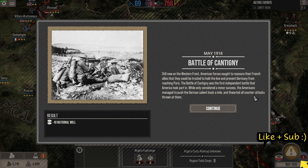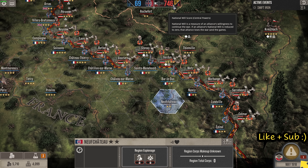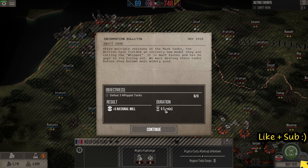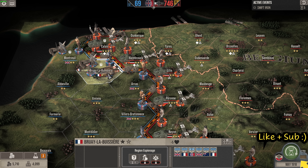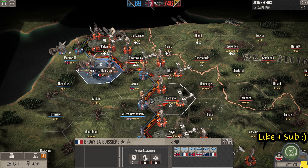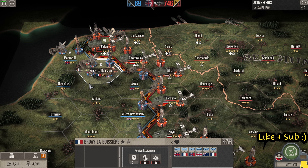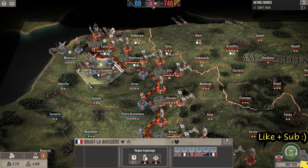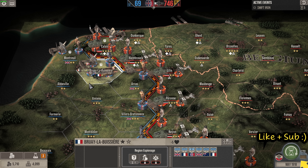They thwarted all counter attacks thrown at them. That's given us a minus 10 because the Americans are supposedly proving their mettle in battle. We've got another event: 'Swift Iron' — destroy three Whippet tanks. We'll see if they've got any around when we attack again. The enemy do have some tanks we could deal with. Once this campaign is finished, I will be following on with an Allies campaign starting in 1914 on elite difficulty — be sure to subscribe so you don't miss it.